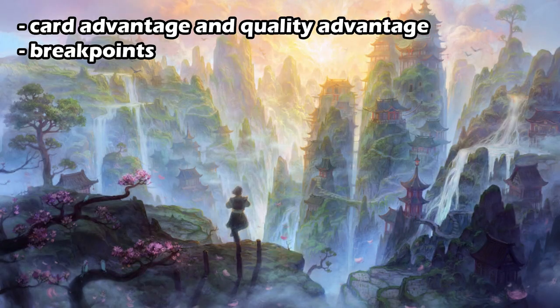Tempo is another very important concept, so definitely try to read up on that and think about it in the context of Flesh and Blood. Another one is breakpoints — you want to look at attack values, defense values, and understand breakpoints. In Flesh and Blood, for example, four is a first breakpoint because a lot of cards have a defense of three, which means four is the magical number that goes through block. Another breakpoint would be seven.